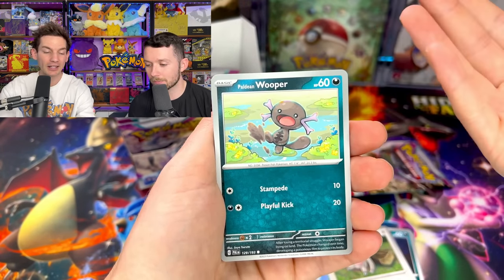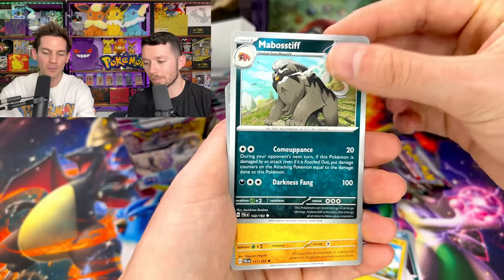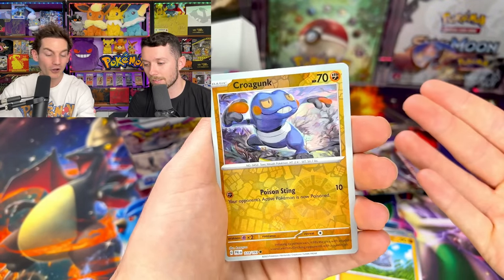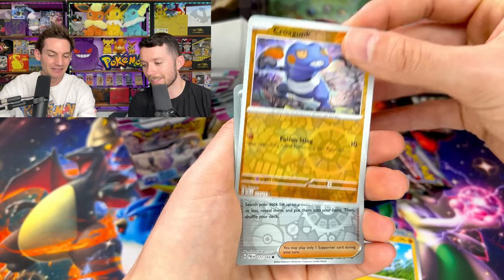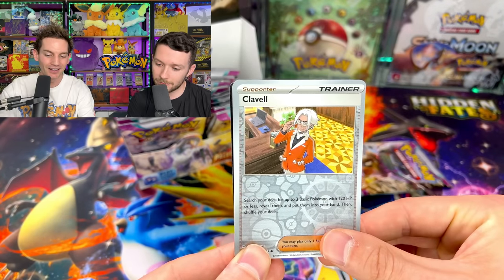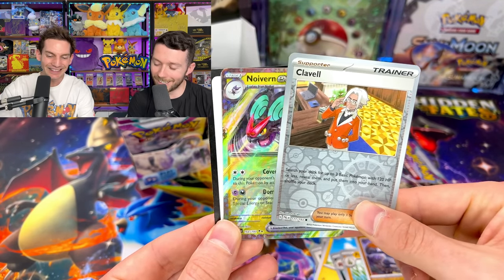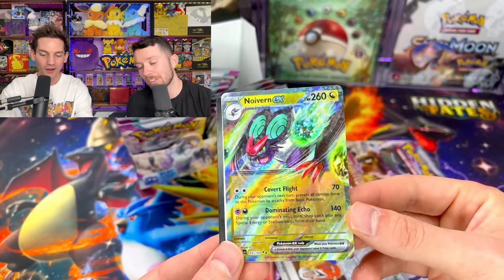I literally need all the commons and uncommons so there's no real bad card for me to pull right here. Robastive, then we've got Pupitar. Two reverses — because Scarlet and Violet that's really exciting. Is that Clavo? And then what are we gonna get as our first hit? No way — an EX for my first pack! It could be worse yeah.